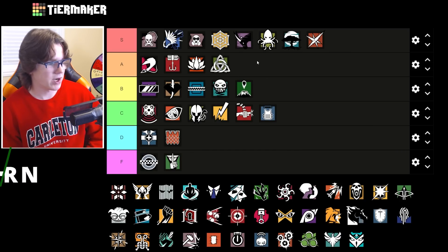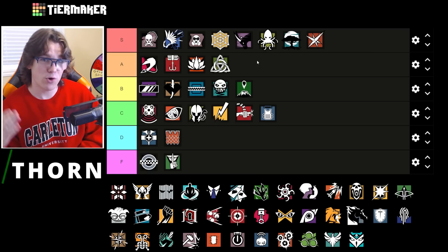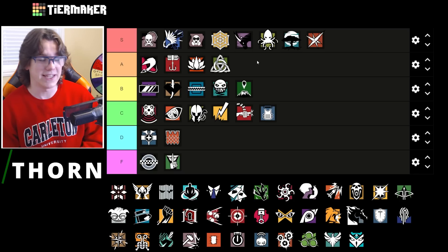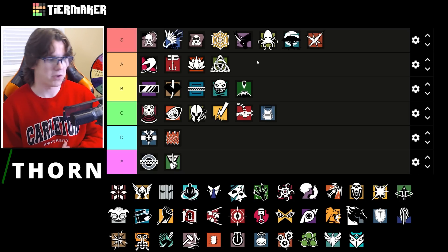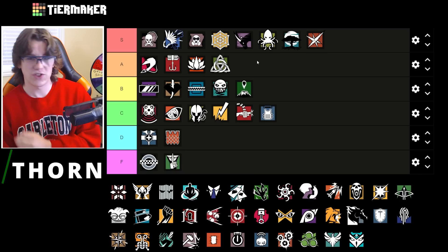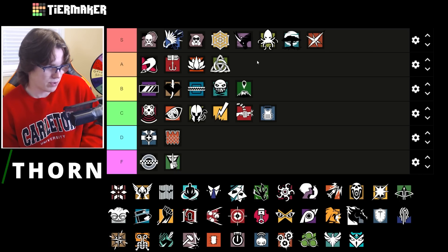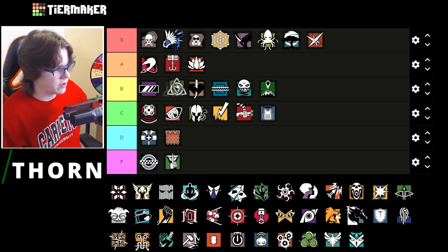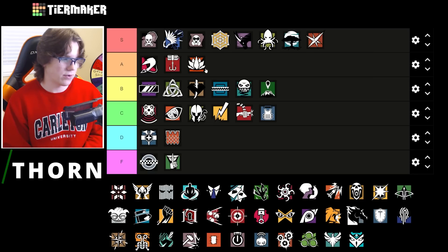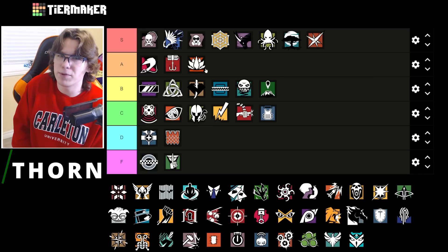Thorn is going to be a beast on this map — I think bottom A tier. The Razorbloom traps are going to be super good, similar to Ela — giving a lot of information — except her gun is a beast so you're just shredding people. Use the thorn traps to swing on people or get aggressive, throw the shield down on site for teammates or bring it on the roam. You can make a lot of plays. Mira is actually a better pick, so just behind Mira — almost made full A tier, but very good pick. Probably the best map to play Thorn on.